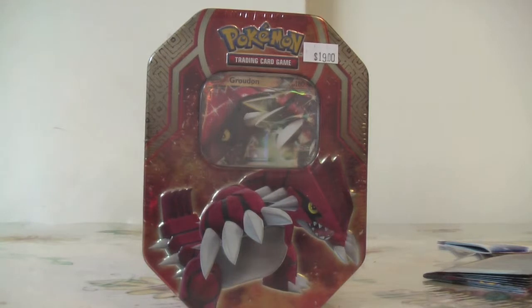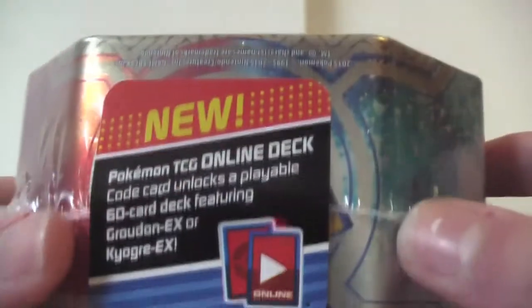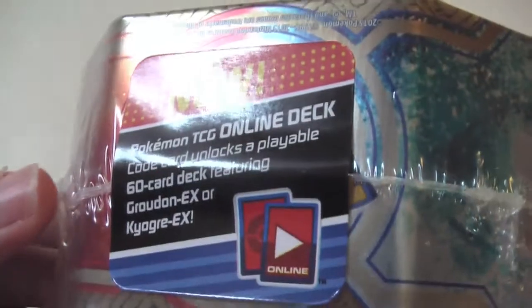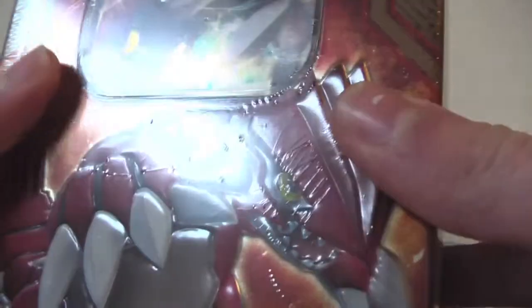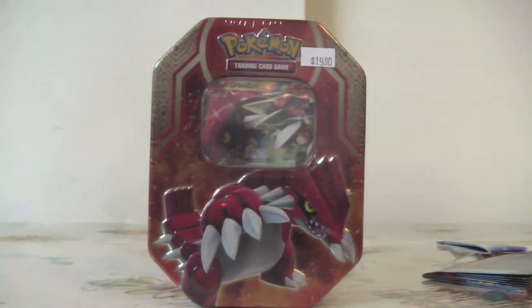Hello, it's KZKZ here and BoA, and today we're going to be opening the Groudon EX tin. I got this for $19 at my local card store, so let's go ahead and open it. Take out the plastic wrap — just an overview of what's inside: we have the deck code cards to unlock this Groudon EX deck. It's the Groudon EX tin. Look at the artwork on that side — it shows the types, Groudon versus Pokemon, and all the energy.